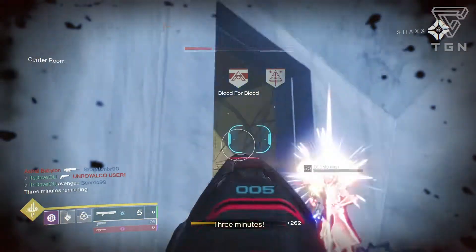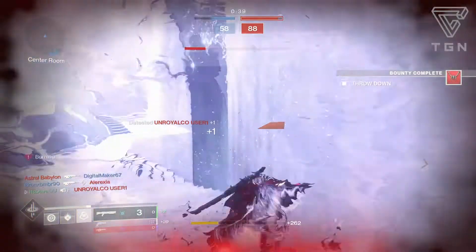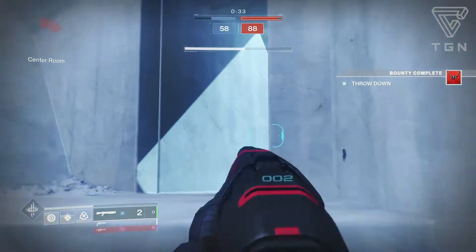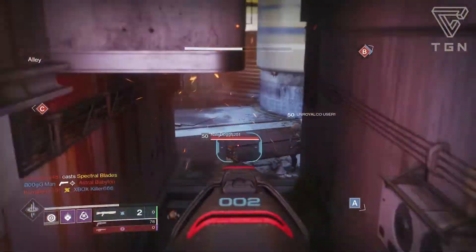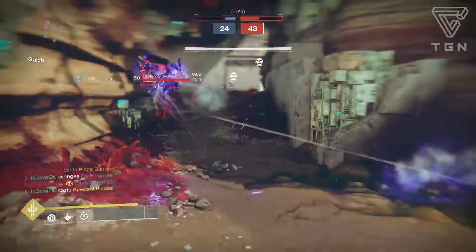There aren't a lot of exotic weapons or armor specifically catered to helping this weapon perform, but perks like Shotgun Targeting, Dexterity, Reload, and Scavenger will help a lot. Targeting especially — being able to actually land that headshot and not miss is huge. Dexterity means flinch from incoming fire won't matter at all.